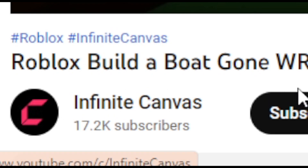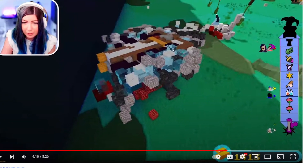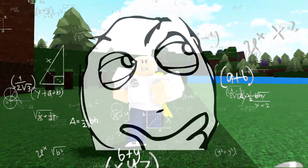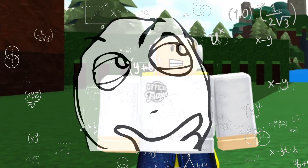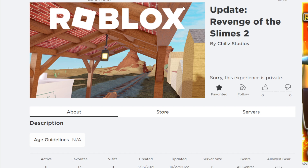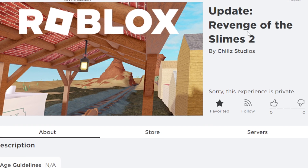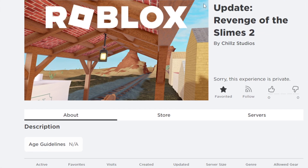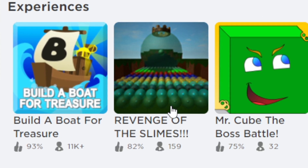There's a video by Infinite Canvas — a shared channel with Russo and basically everyone in RB Battles — where they realized they had free cam unlocked inside the game. They said they forgot they had free cam. The question is: who gave the RB Battles developers free cam inside Build a Boat? That's another interesting thing to consider.